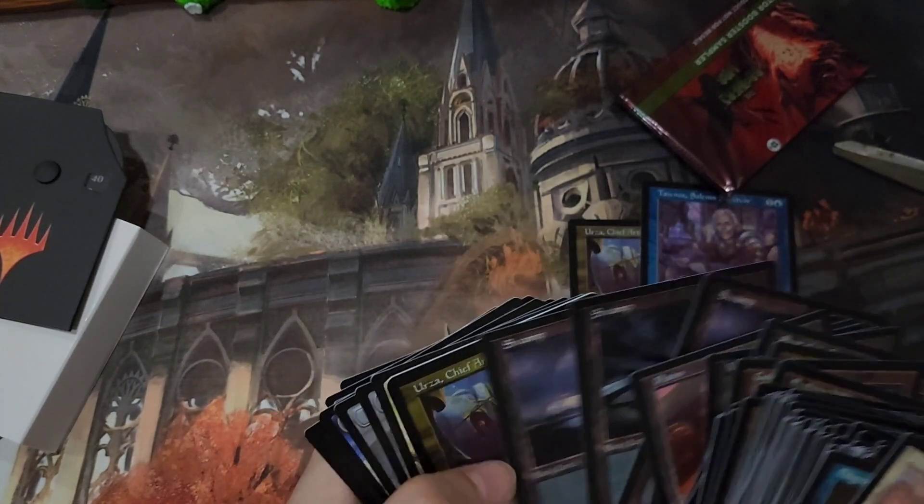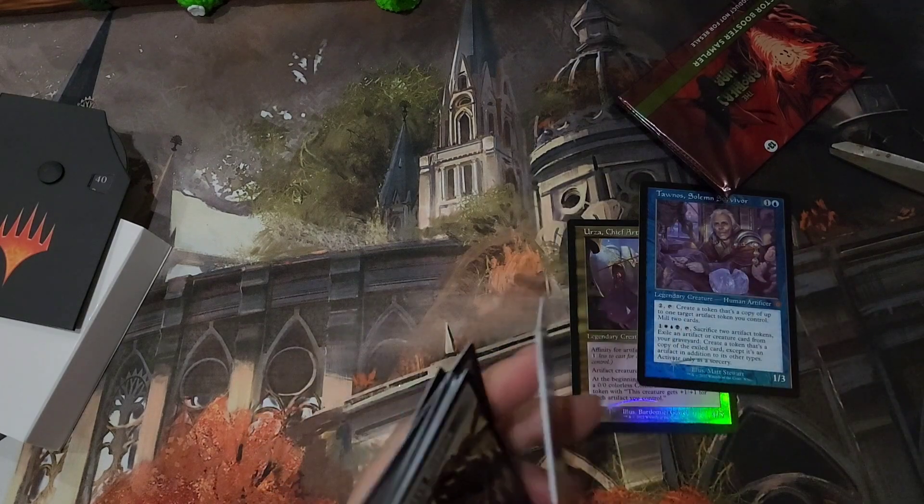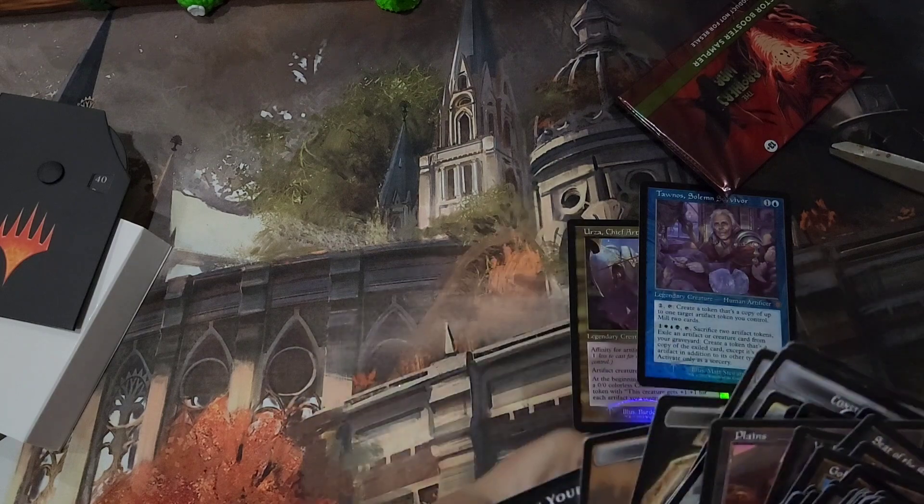And our Retro Basics. And this is a thicker version of Urza. And of course, we have our Double-Sided Tokens.